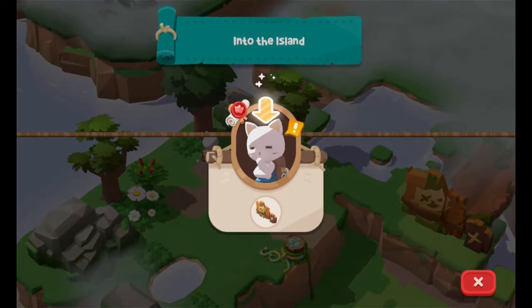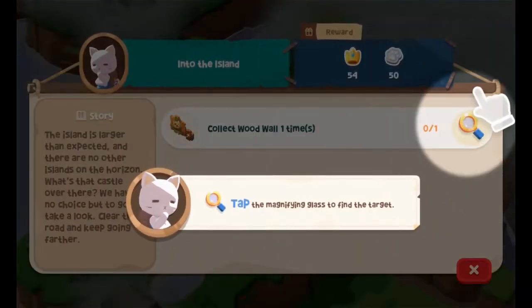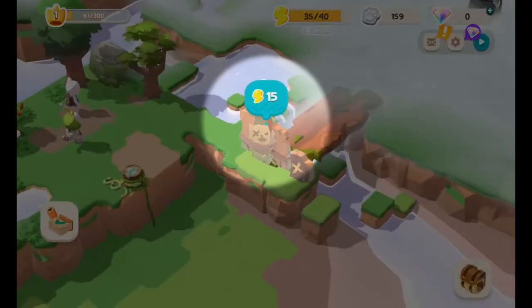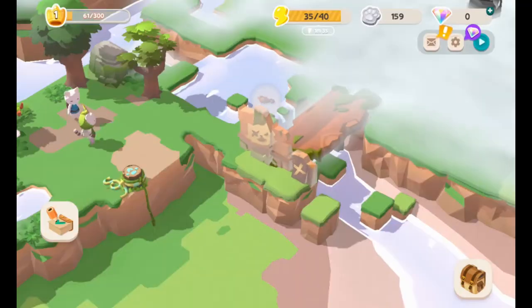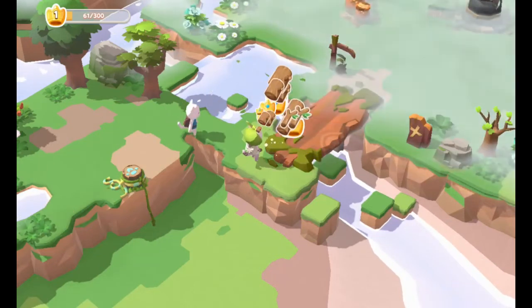Into the island. I guess we collect wood one time. So we're taking wood from the barrier that's blocking us? Sure, why not. Have at it!